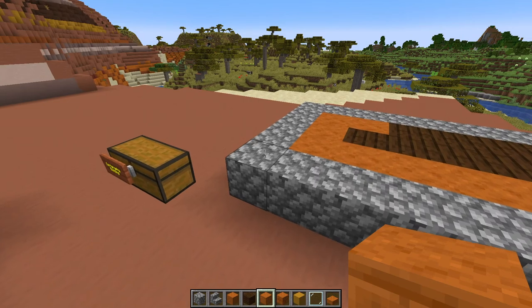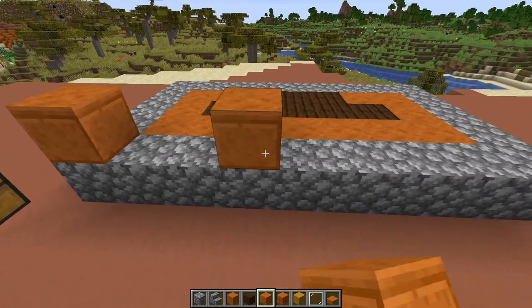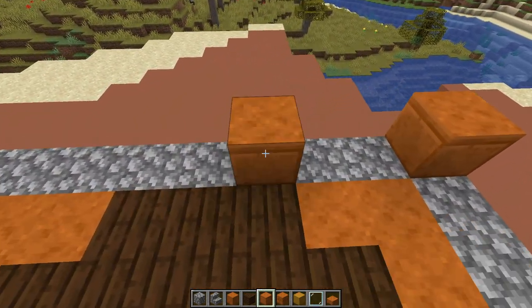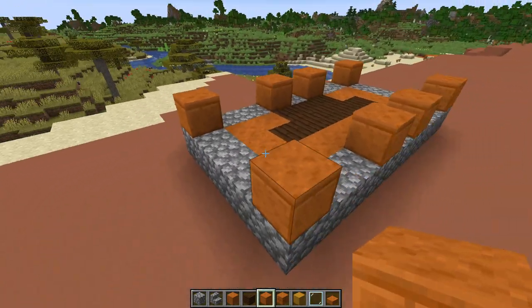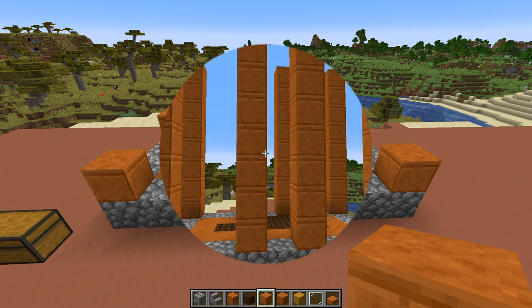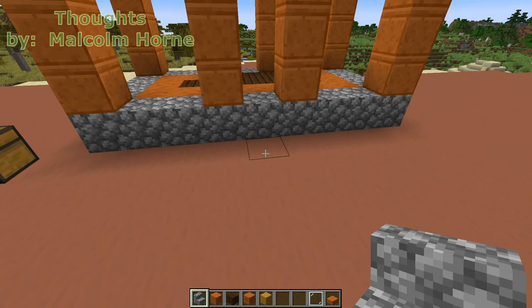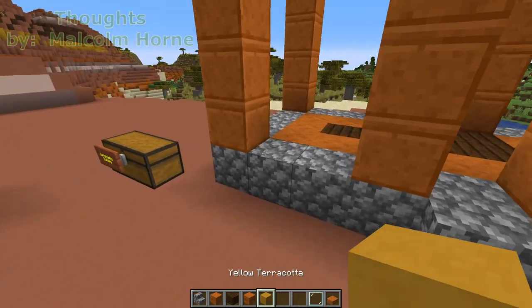Now we're going to use our cut red sandstone and set up four in the front and four in the back. Come over, skip two blocks, skip one block, and in the corner do the same. In the back: skip two, add one, skip one, skip two. We're going to go up eight blocks on those pillars. Now that the pillars are done, we'll add our cobblestone stair right here at the entry.